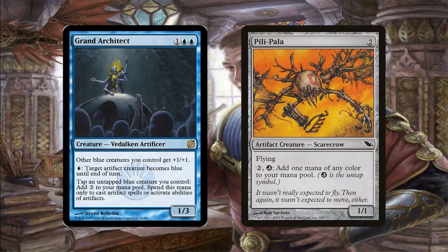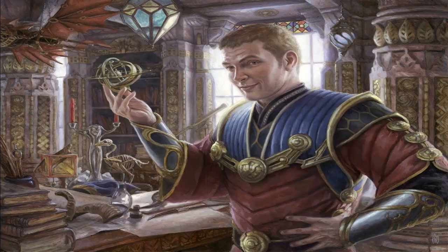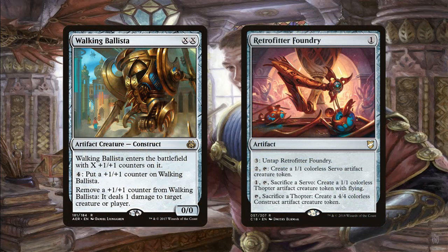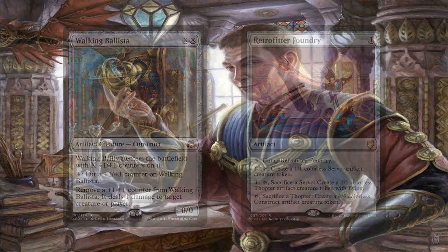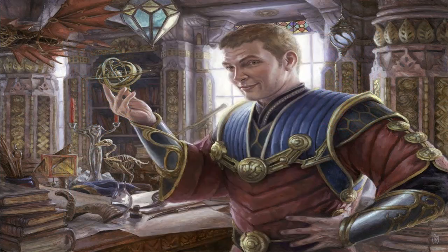We're also playing the Grand Architect and Pili-Pala combo to give ourselves infinite colored mana. Once we get infinite mana we should be able to play through our deck. The combos are going to seem a lot more fair and take a little more effort to assemble. A key enabler is Jhoira, Weatherlight Captain — we can use our infinite mana to keep playing artifacts and historic spells to keep drawing cards, then hit something like a Walking Ballista or Retrofitter Foundry as a mana sink for infinite creatures. We can even use all that mana for something like Saheeli's Directive to dump a bunch of artifacts from our deck onto the battlefield.